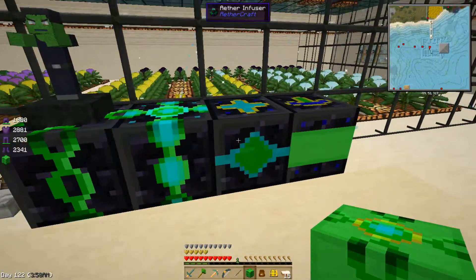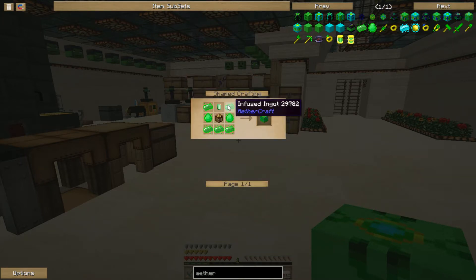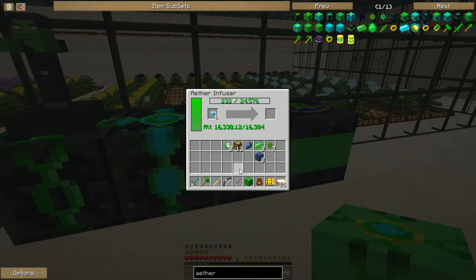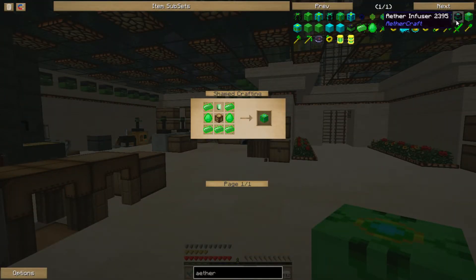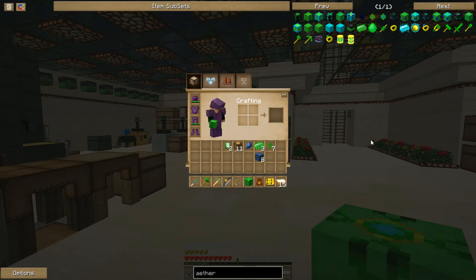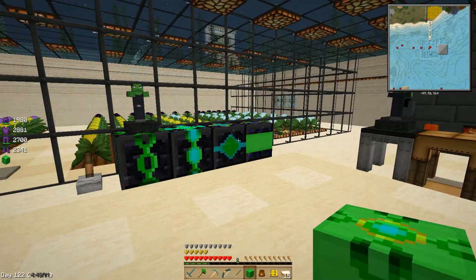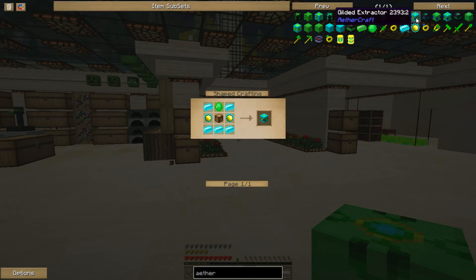What else do we got — infuser and reconstructor. So we need this here too, we'll make the catalyst. I'm just going to do all those and I ain't even going to worry about it. We need two there and we need to re — oh, there's only one reconstructor, okay. I see how that works — not a problem. So we just need to make that, that, and that out of this. I'll just go ahead and throw them together and then in the next episode we'll work on tier three together and see what we can do from there.